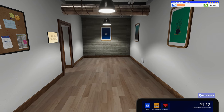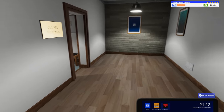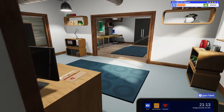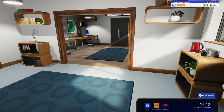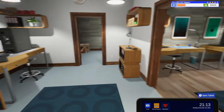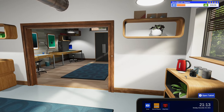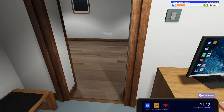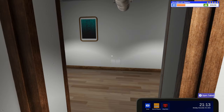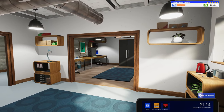Hey guys, Clue here coming at you with another episode of PC Building Simulator 2. In this one we're going to be doing something a bit different, taking a step back from jobs and hopefully having a little bit of fun. What we're going to be looking at today is how the game handles different CPU cooling solutions — seeing if there's actually any difference between spending $10 on a small air cooler or $1,000 on a custom cooling loop.